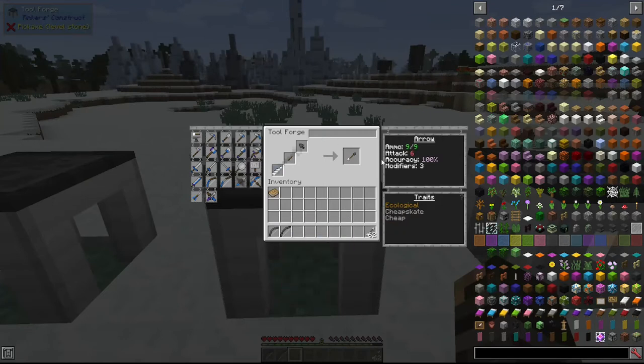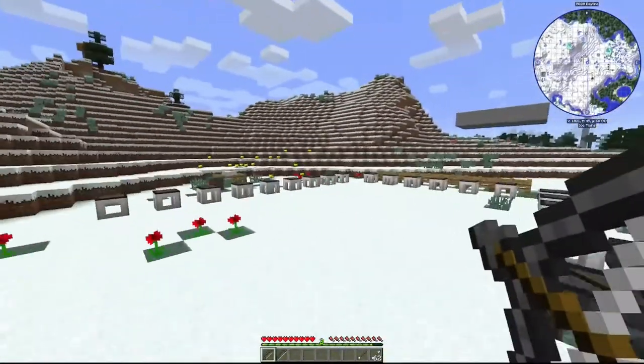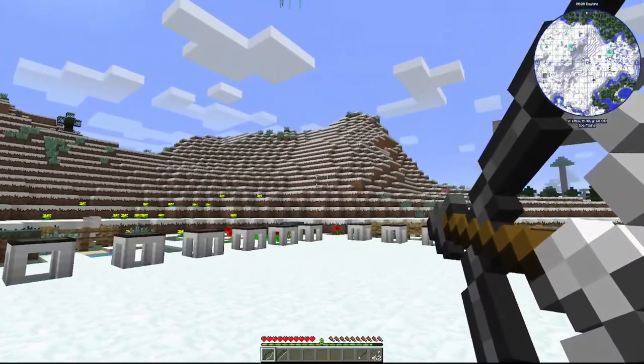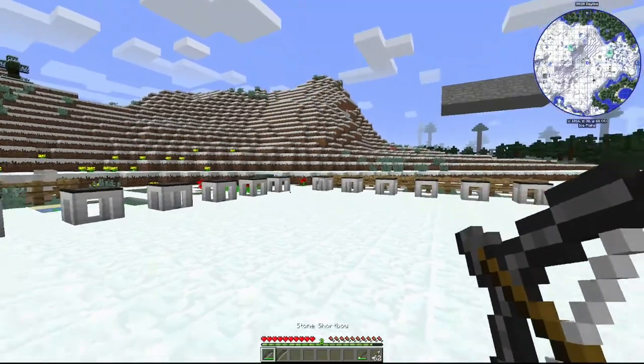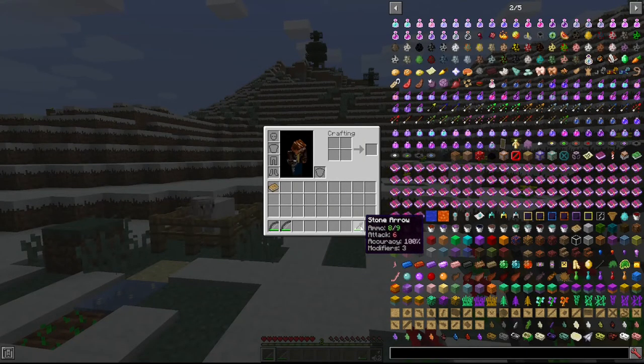With these two bows I've just been using vanilla arrows, but there are also Tinkers' Construct arrows you can make and upgrade with different materials. They can be a lot better than vanilla arrows — they can increase the damage of your bow and determine accuracy. If I grab this Tinkers' arrow, you can see it loads into the short bow and acts like an arrow, but it has durability — it says ammo 8 out of 9. Different materials can give you more ammo capacity.